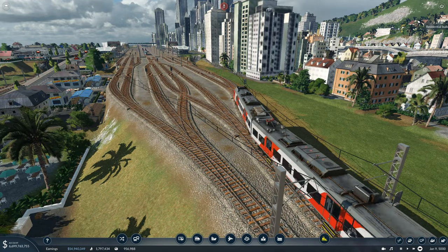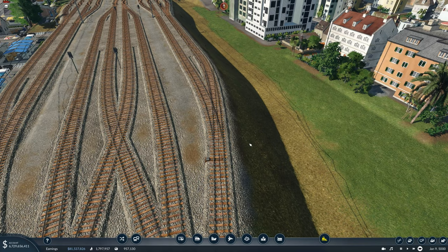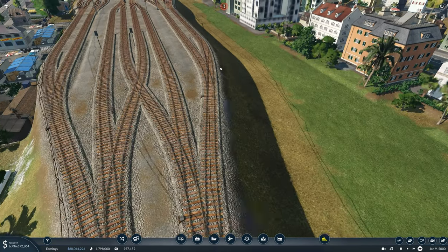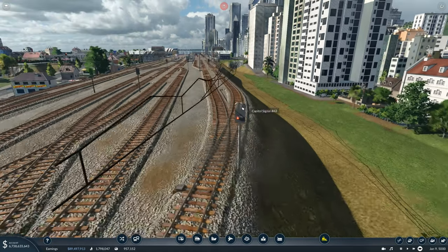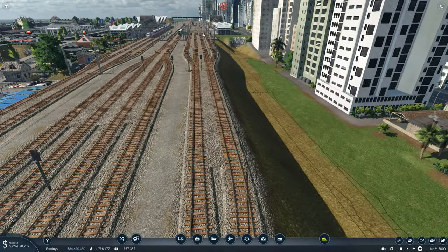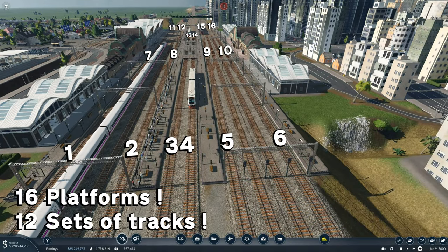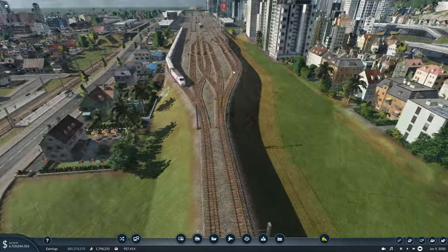One really important thing to remember when making your junctions is you don't want to foul them. When setting up your junctions, you want to think about how long the train is going to be on the route. You might think it's a good idea to place a signal down at a junction — this would defend those paths and allow another train to queue and wait for a slot in the station, even if the station has quite a few slots.